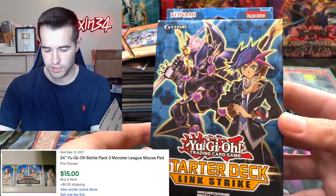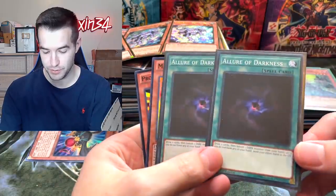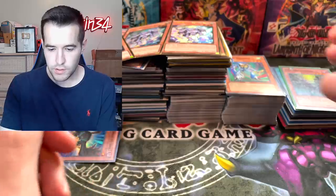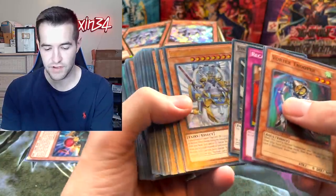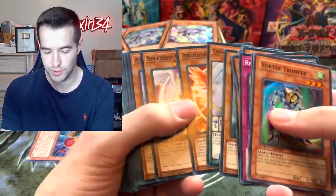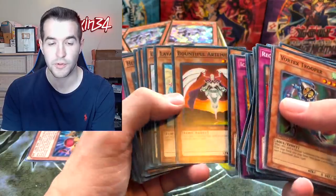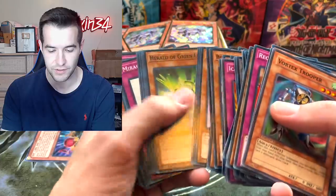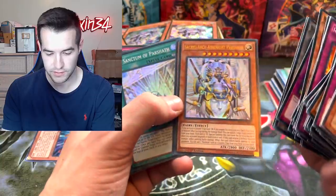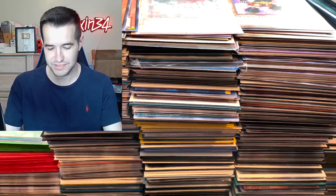There's also a Link Strike starter deck, first edition — very cool. At the bottom, crushed under all this stuff, were a couple of Allure of Darknesses. I know they're commons but they're like two dollars, so that's a little painful. Let's keep going through this stuff. I kind of know where the bigger cards are now. There are some cards that look like a lot of commons, so we're not too interested in those. There's also a starter deck with the fairies, so we're not gonna go crazy looking through those.